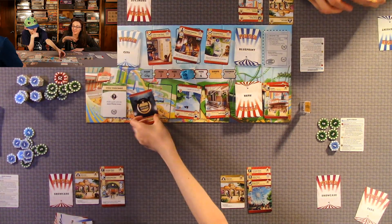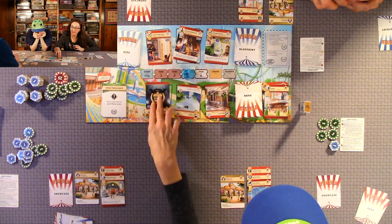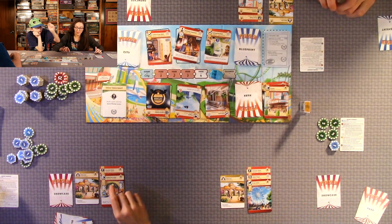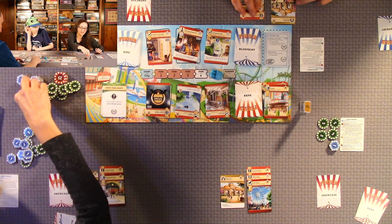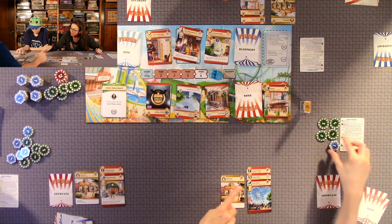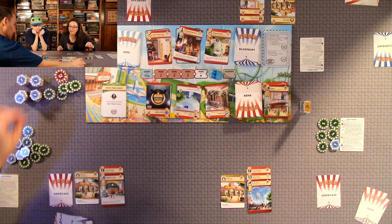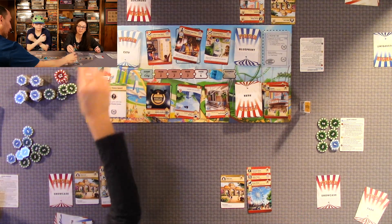That was the last turn — part three. None of us have our showcase built, so we go to the guest phase. Count our stars: I have three stars, so I get three coins. Quentin has four. Anthony has three. We each collect our star coins. None of us have staff yet so we skip that.